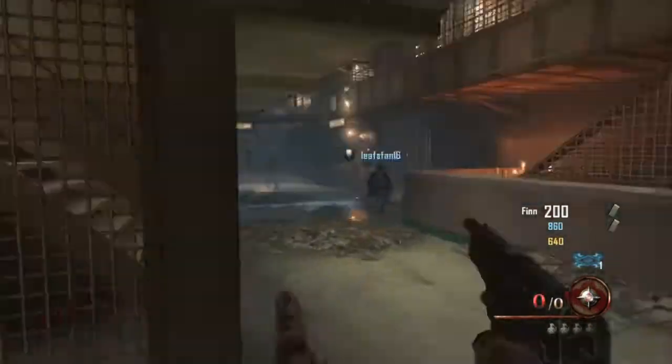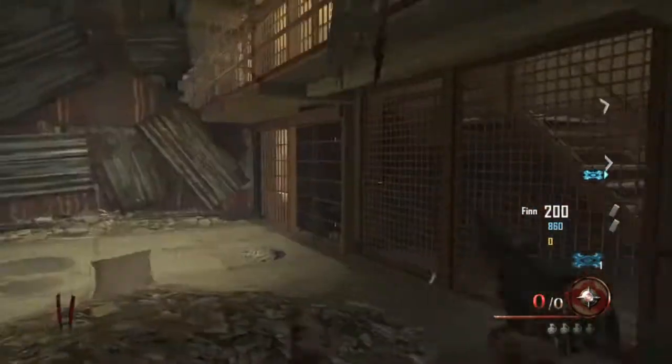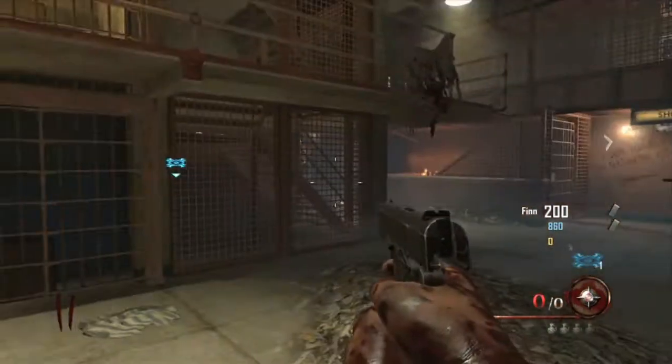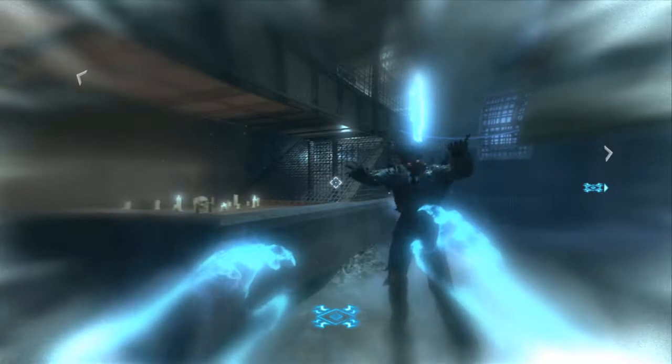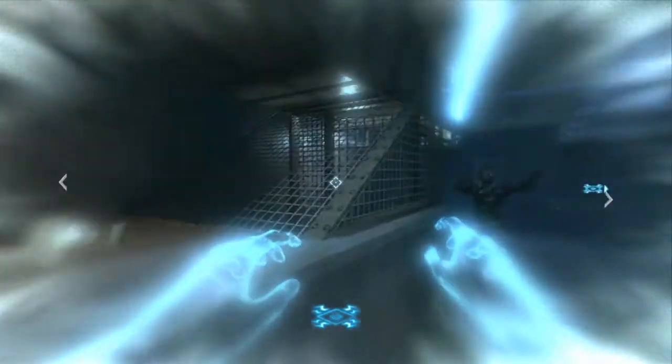I'm gonna do a clip here on how to get it. When you come here, you want to look at it and then come over here — there's a corner. Open this afterlife machine if you have perks, or else you can just go down if you want, but I don't recommend that.